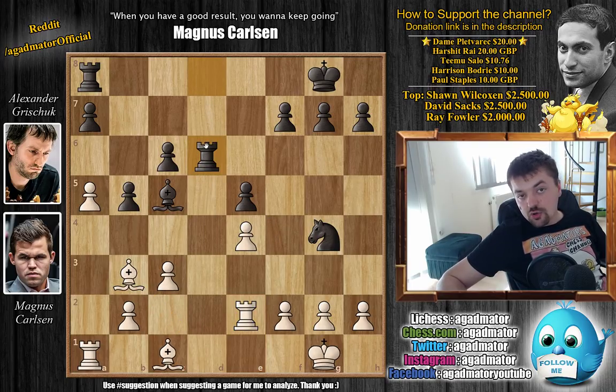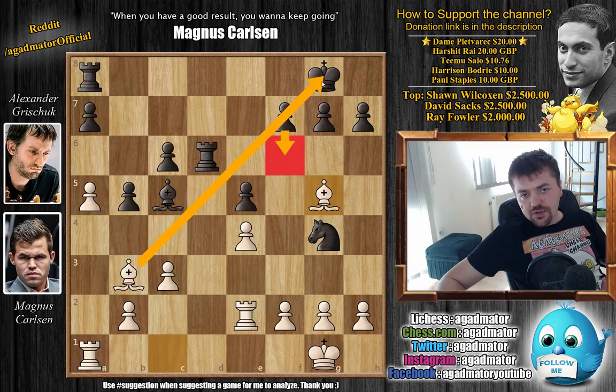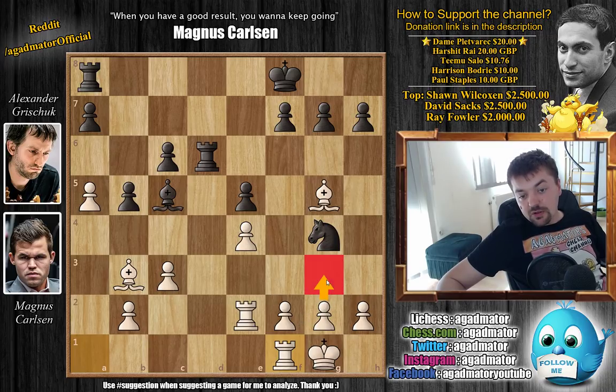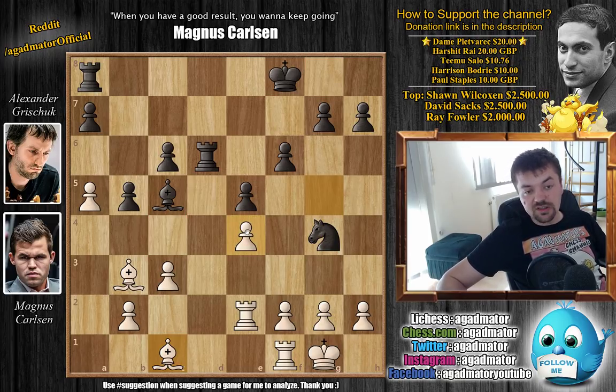With rook to d6, Grishuk hopes to double rooks along the d-file. Carlsen plays bishop to g5, developing the dark-square bishop and guarding the d8 square, so rook to d8 is not possible. King to f8 - you still can't push f6 to push the bishop back due to the annoying pin, so Grishuk first breaks the pin with king to f8. Rook to f1 by Carlsen, preparing g3, king g2, and f4. Grishuk replies with knight back to f6 - playing f6 would allow bishop to c1, leaving a monster light-square bishop without any opposing counterpart.